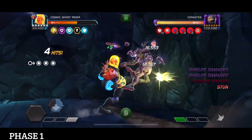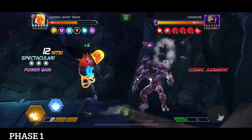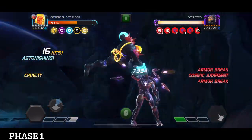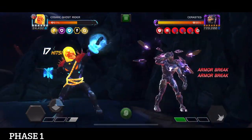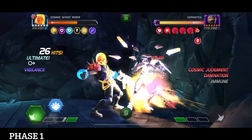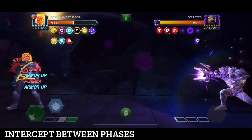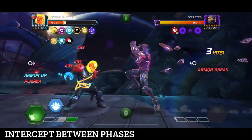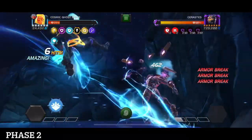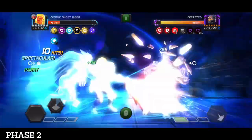I knock him down and now he's passively stunned — I can get tons of damage in. What I should also have been doing is baiting special one. I got hit by a special two and blocking it I take like half my health in damage. The special one is almost like the special one from Cosmic Ghost Rider. Then I have to intercept him between the phases to get into phase two.